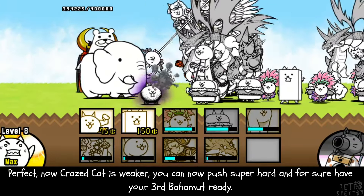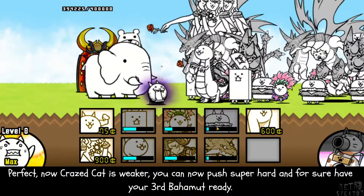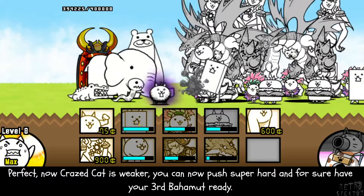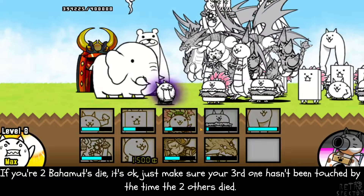Now Crazed Cat is weaker — you can push super hard and should have your third Bahamut ready. If your two Bahamuts die, it's okay. Just make sure your third one hasn't been touched by the time the other two die.